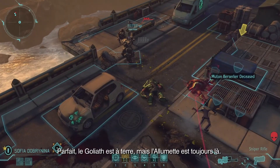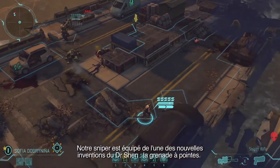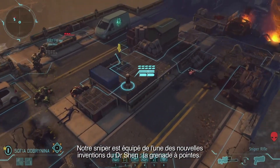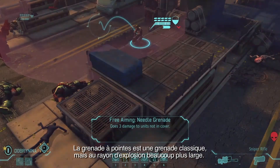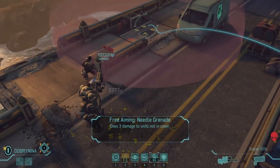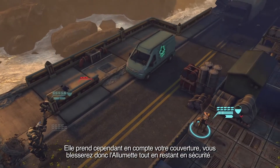Alright, so the Berserker is down, but the Thin Man is still there. Now our Sniper has one of Dr. Shen's new inventions — that's the Needle Grenade. The Needle Grenade is like a regular grenade, but it has a huge blast radius. However, it also obeys cover, so the Thin Man will be hurt, but our soldier is safe.